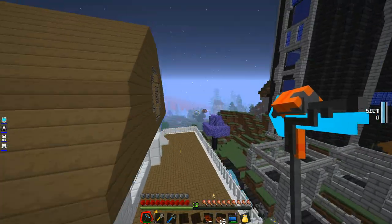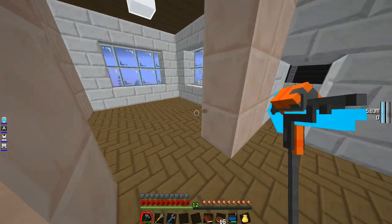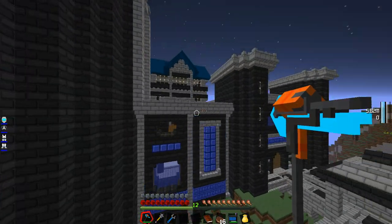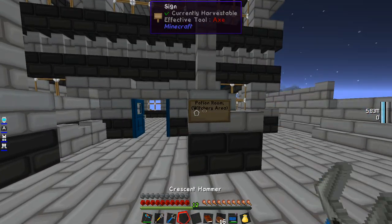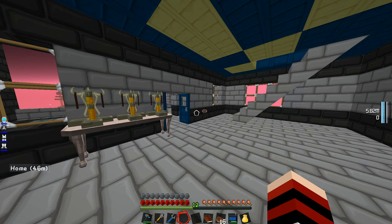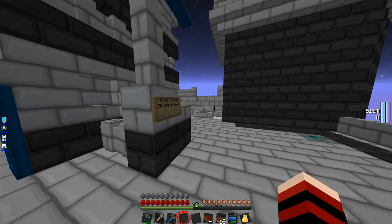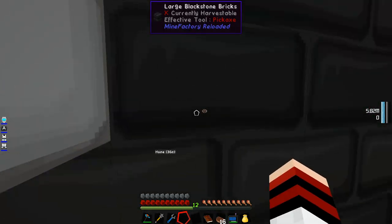I've officially moved my mistcraft room books out here too. They're up here somewhere. I put signs of what will be where — this is my potion and witchery area. I already have my cauldron over here and a faucet so I can dump water in. I put signs on every floor.